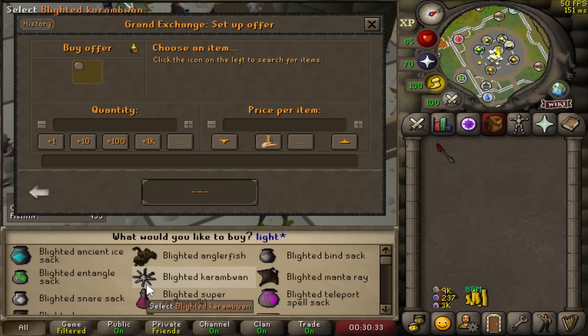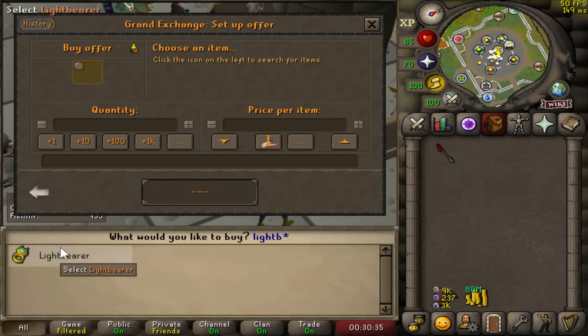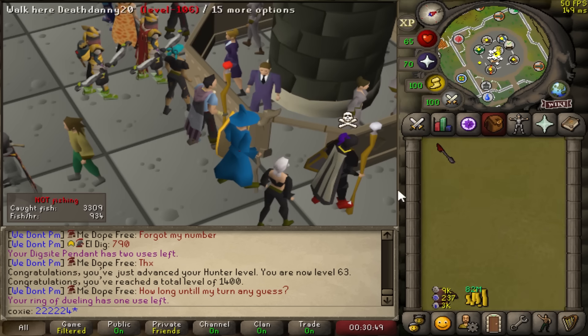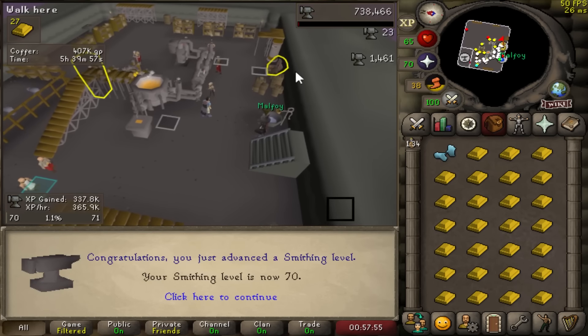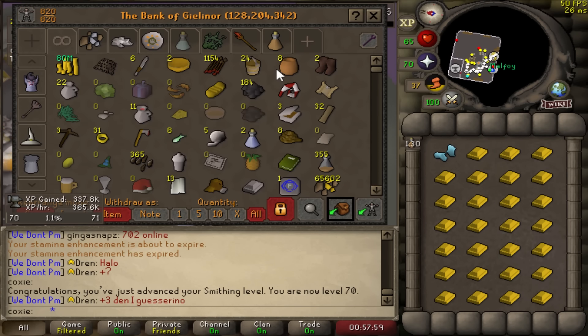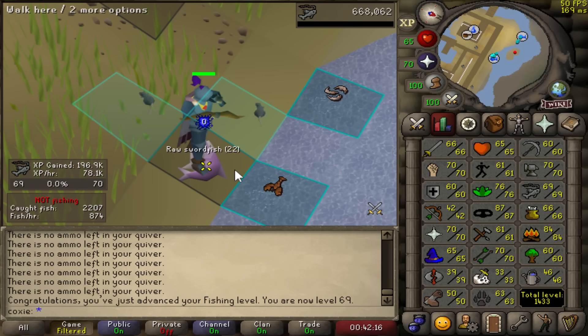From here on out, all of our fishing is probably going to be done at two-tick swordfish, which is the best rate for the Fishing pet. Dragon Harpoon is actually the first item we have that has a decent special attack, so I'm going to go ahead and buy a Lightbearer Ring too. Lightbearer Ring recharges your special attack twice as fast — very useful in PVM and also in some skilling cases. 70 Smithing flying on in, a Song of the Elves requirement out of the way. We just got 69 Fishing.